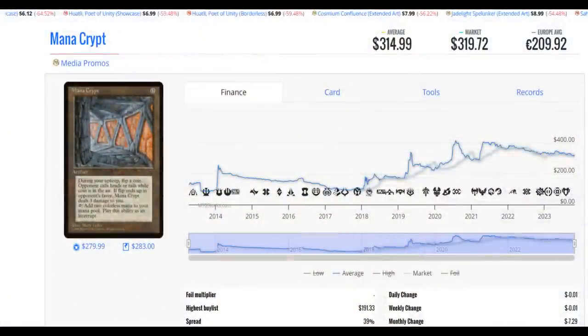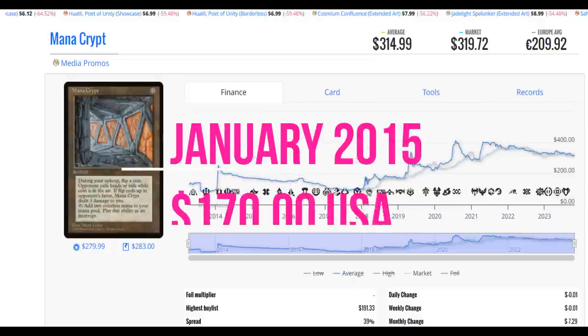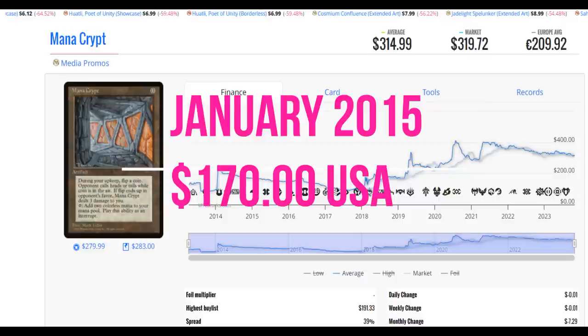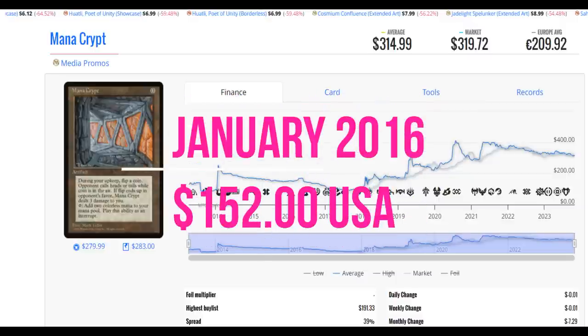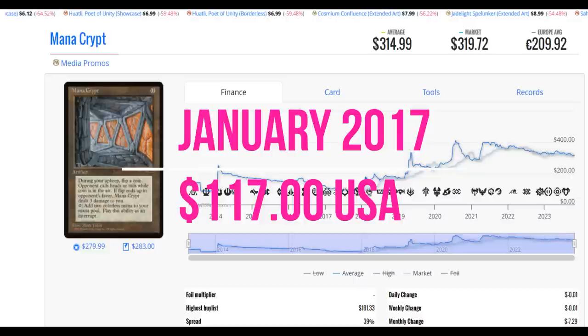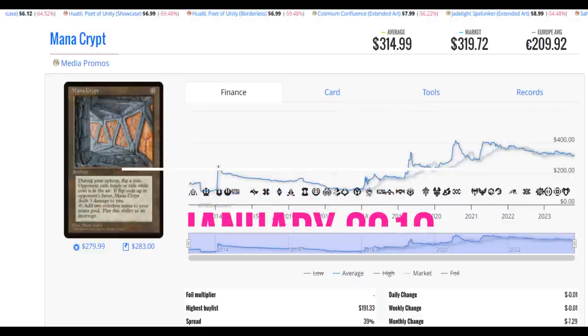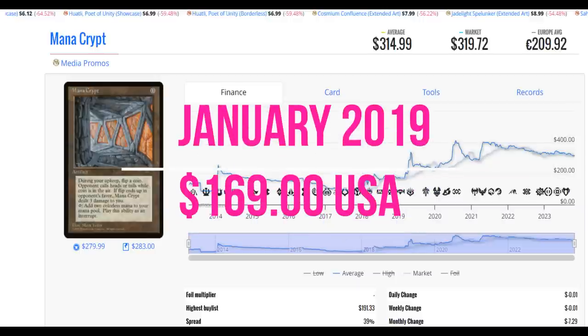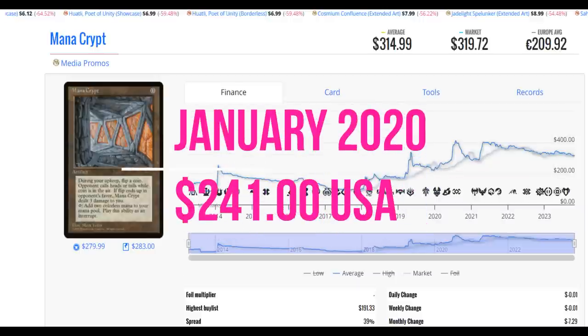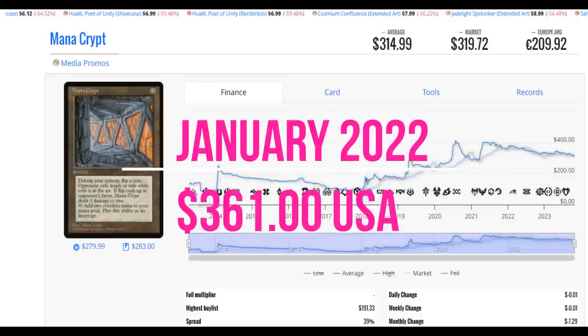This card's popularity continued to grow after 1996. After the promotion was over, more players started to seek it out to find copies to play with. But those popular decks didn't really reach a frenzied height until Commander came to the forefront and players were looking for ways to accelerate their deck. Mana Crypt fits so perfectly into Commander that it was just a card players were begging to get their hands on.